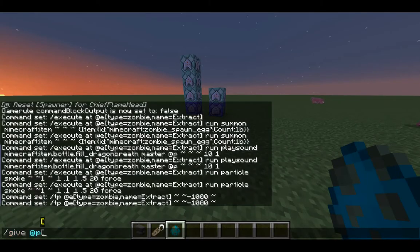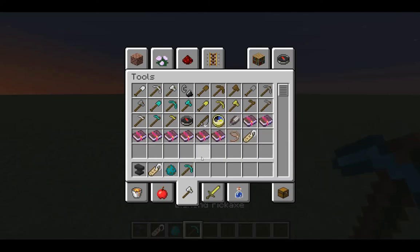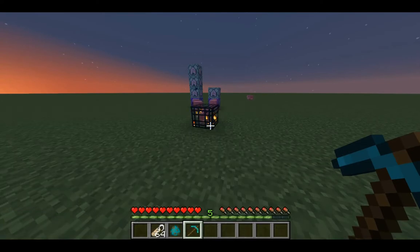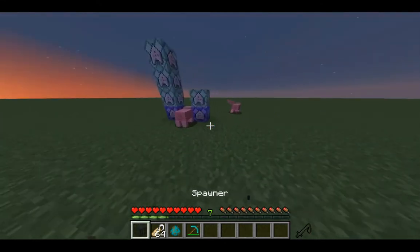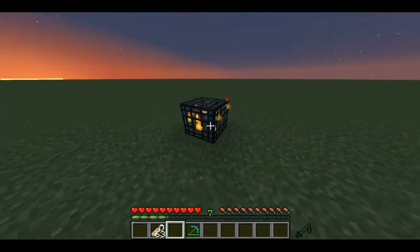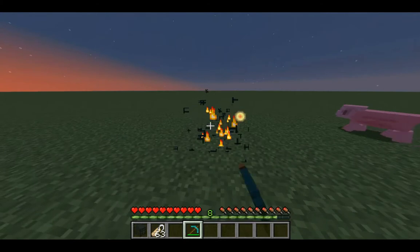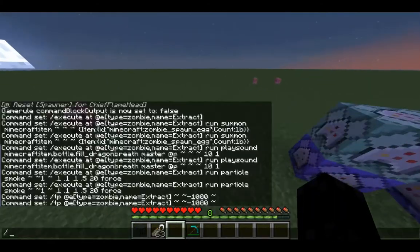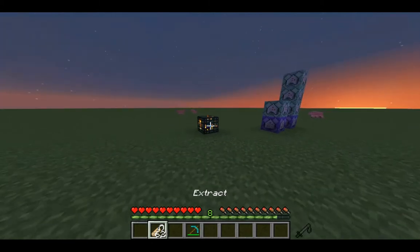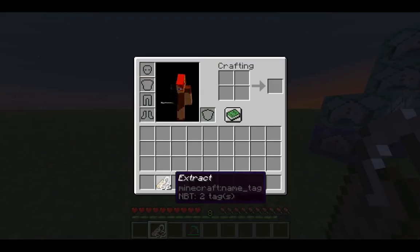So now if you combine the two together: give yourself a spawner like we did before, place that spawner down, give yourself a pickaxe, and go into survival mode. You can pick up your spawner from the spawner you found. And with your name tag, right-click the zombie — boom, you've extracted it. Place it down, put the egg in there, and now you have a working spawner. But be warned: when you break this block you will not get the egg back, so you'll have to find another zombie to extract. And it does use up your name tag.